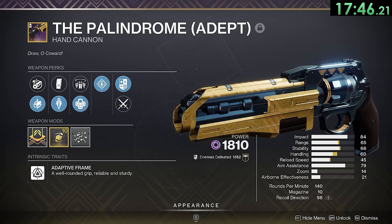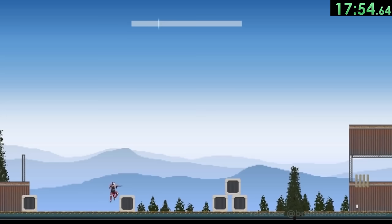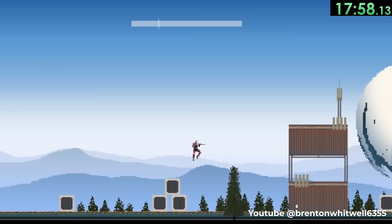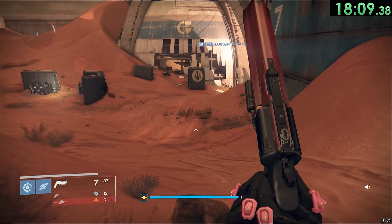The Palindrome hand cannon has the flavor text "Draw O Coward" — this is also a palindrome, meaning it is spelled the same way forward and backward. One Destiny fan celebrated Bungie Day by launching a playable 2D game called Project Tiger, a retro-style side-scrolling game set in the Destiny universe where you can run and jump around while fighting enemies like Fallen Shanks. For the entire lifespan of Destiny 1, the game had a sprint cooldown — your superhuman strength space magic Guardian would literally get too tired and refuse to sprint.